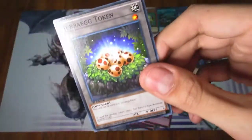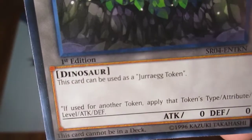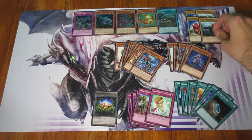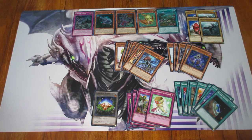You also get a Jura Egg Token. And they actually put an extra copy of Megalo Smasher X and Sabersaurus on the very back, so you actually get two of each for a total of four normal monsters with high attack. So yeah, that's about it for the deck — as you can see, it's pretty cool.